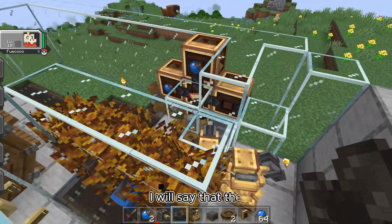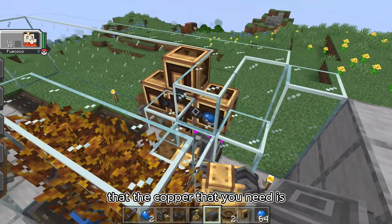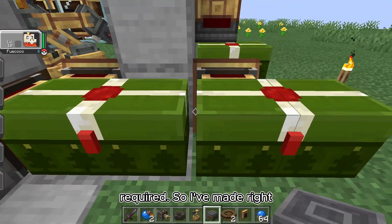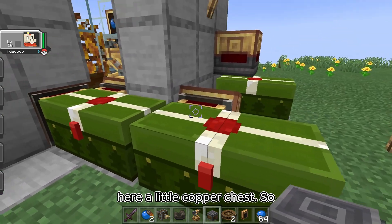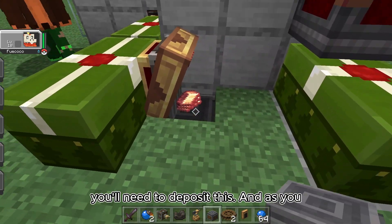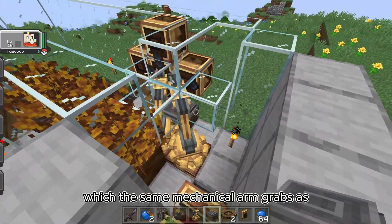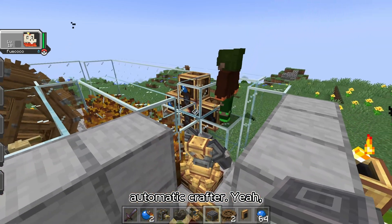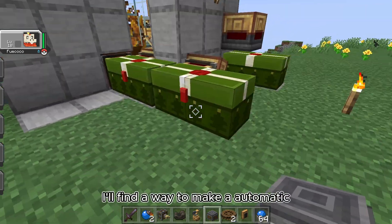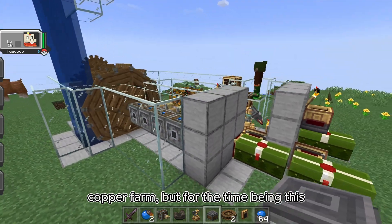The copper that you need is required, so I've made a little copper chest here — you'll need to deposit copper into it. As you can tell, there's some copper right here, which the same mechanical arm grabs and puts onto the automatic crafter.